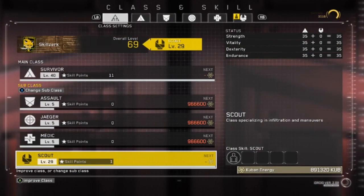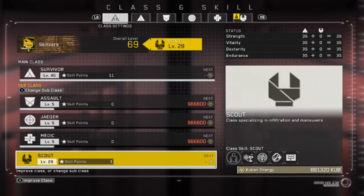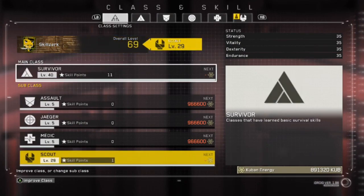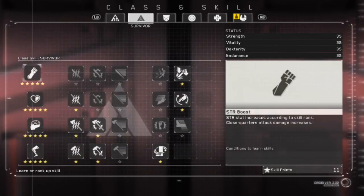Alright, so going in here, Survivor maxes out at level 40. You'll have to be level 40 in order to get your skill and use it as one of your subclasses. The actual subclass maxes out at 29 for each subclass.